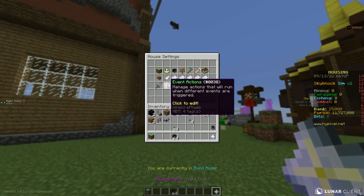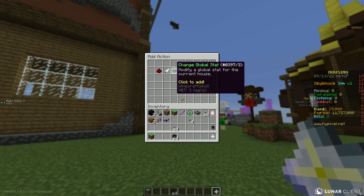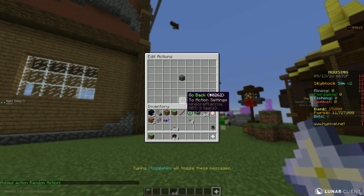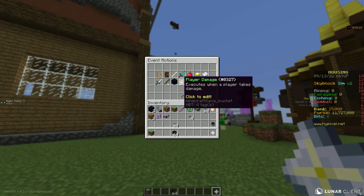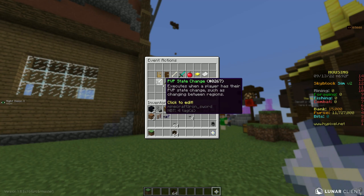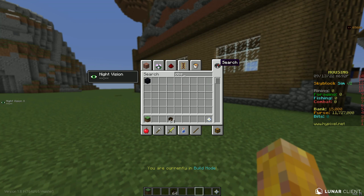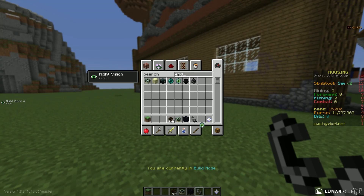Another event action that's been added is player quit — self-explanatory, but you can only do selected actions. In player damage, this works for all forms of damage: lava, getting hit by a player, fire. Lastly, player enter portal — if a player enters a portal, it can be a nether portal or an end portal; it really doesn't matter, it can be either.